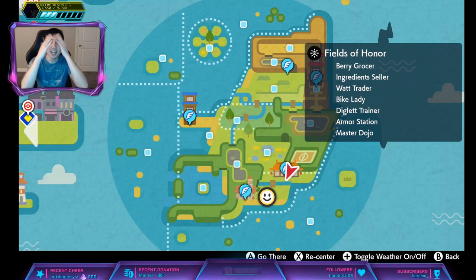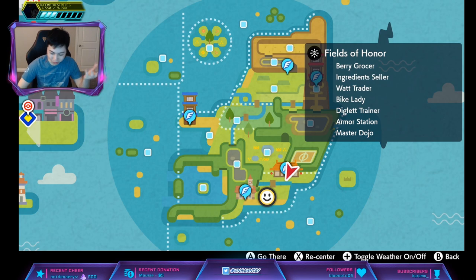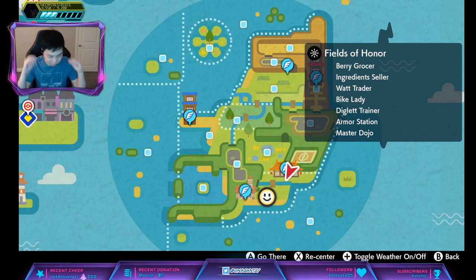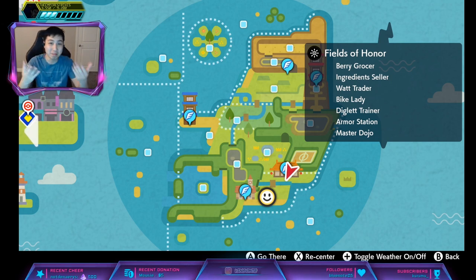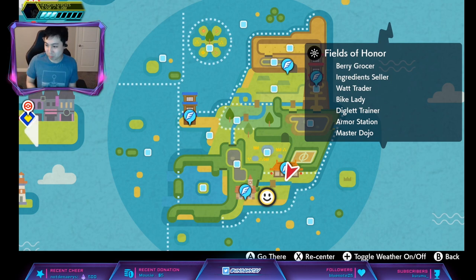Volcarona has hidden ability Swarm. Swarm means if it's under one third of its maximum HP, its bug moves are increased by 50 percent. But usually people don't run that — they run Flame Body, which has a 30 percent chance of inflicting burn when it comes in contact with another Pokemon.